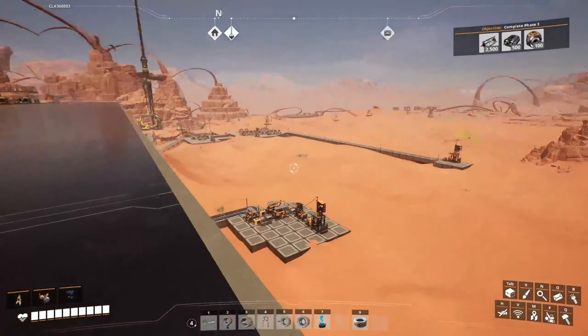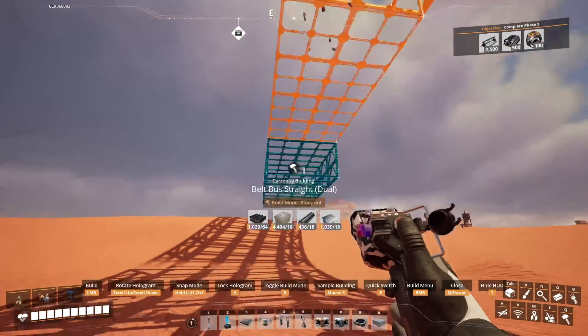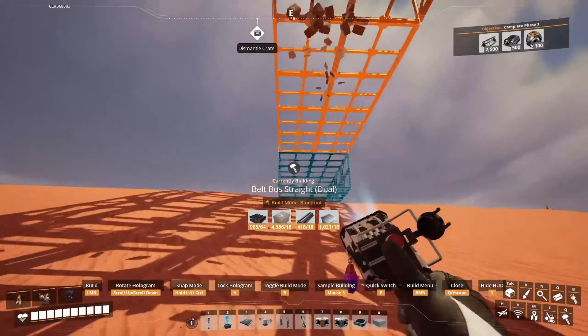This is going to be another section where I skip ahead because I don't think it's the most exciting to watch me lay out tons and tons of belt buses. But let me show you how I did it. I've got my dual belt bus blueprint right here, but I don't want to connect it right here because I'm not sure if I need to do some load balancing as soon as I bring things in. So I'm going to have them come in below the main floor so I can deal with that and send them up to where they need to go. I'll place one temporary foundation, go to blueprint mode, swap it over, place them, then delete that first one.